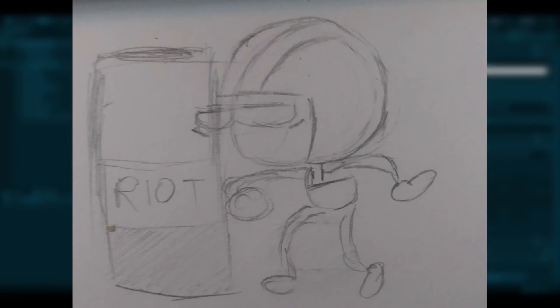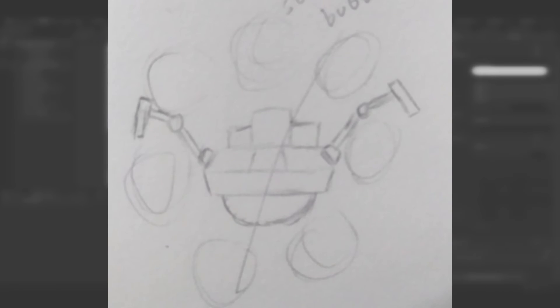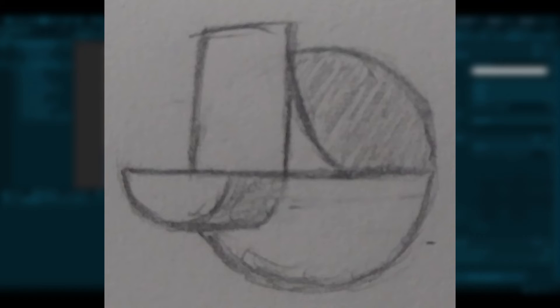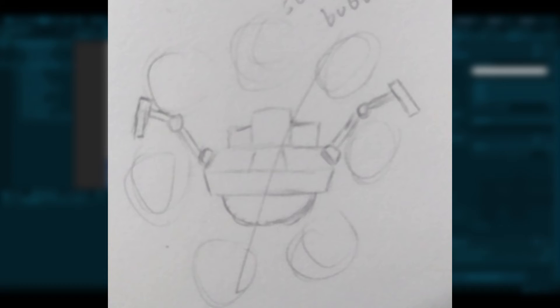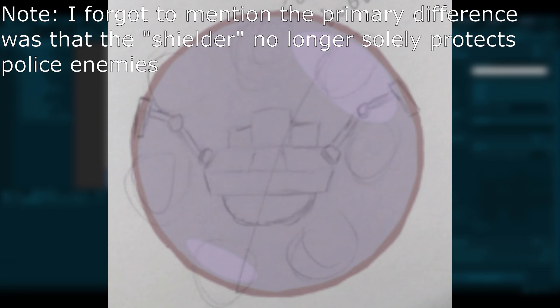Lastly, I have the general concept of a new enemy and I'm still working on its implementation. This is the shielder enemy. The original idea was for it to be an enemy meant to solely accompany the police officers, carrying a riot shield to deflect bullets. This idea was scrapped in favor of a hovering drone that would create a bubble shield to deflect bullets.